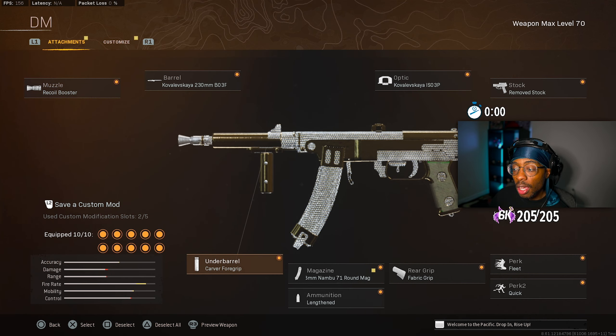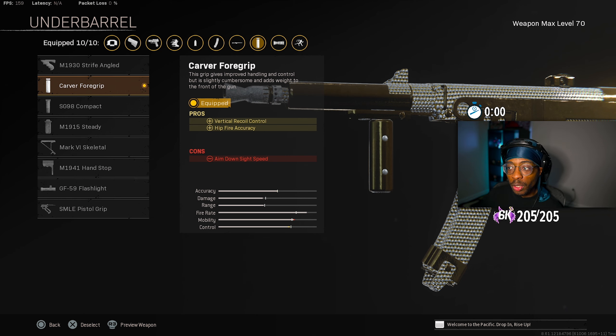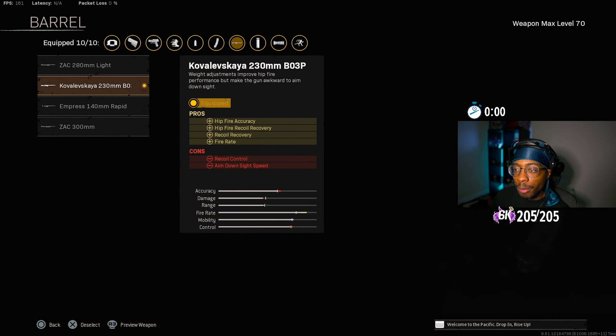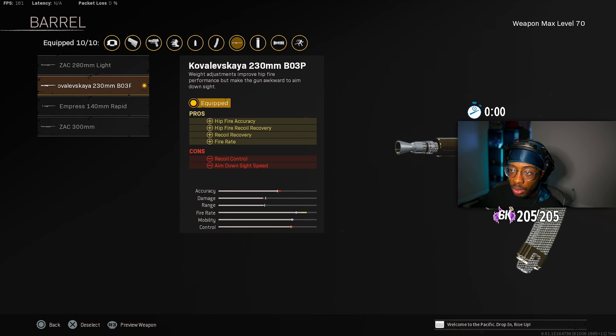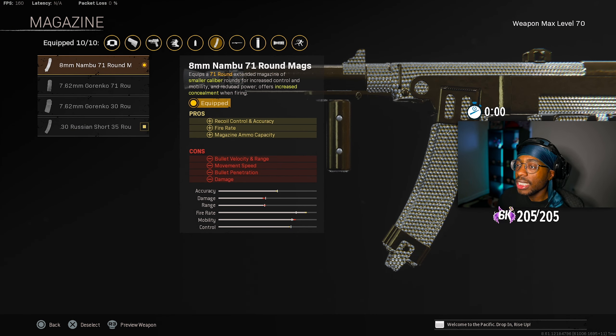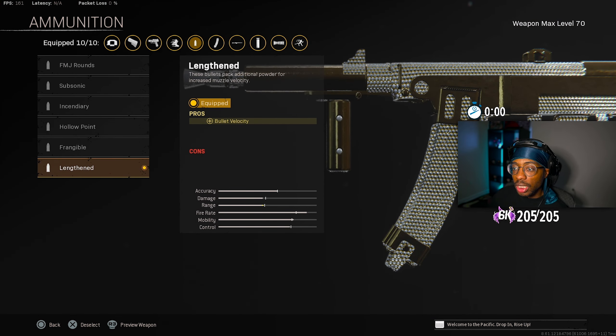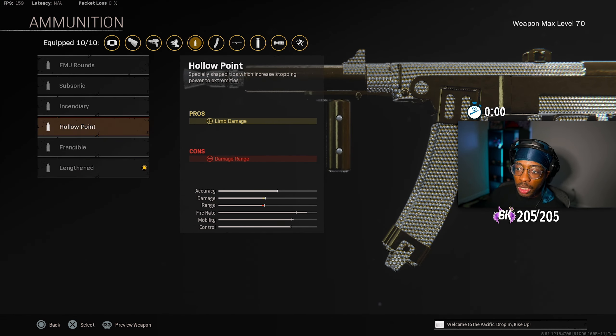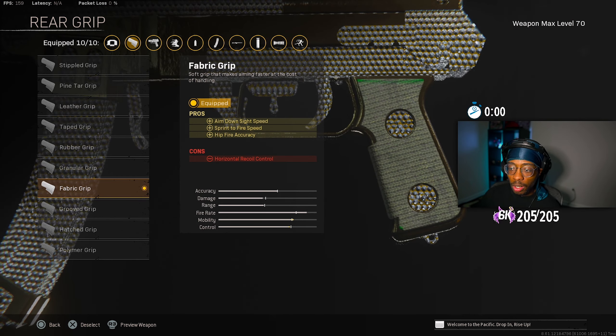For the muzzle we got the Recoil Booster which extends your fire rate and helps with TTK. For the underbarrel, the Carver Foregrip gives you vertical recoil control and hipfire accuracy. This is a hipfire build because you really don't need to ADS with the PPSH, but you can if needed. The barrel is the 230mm Botti 230mm VF barrel which gives you hipfire accuracy, hipfire recoil recovery, and fire rate to help with TTK. The magazine is the 8mm Nambu 70-round mag giving you recoil control, accuracy, fire rate, and ammo capacity.